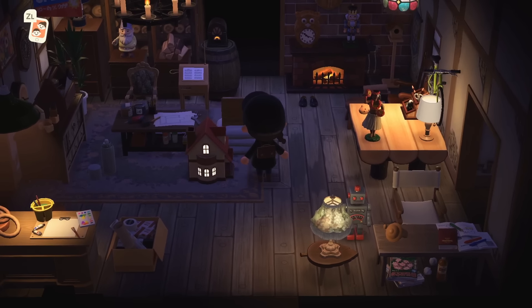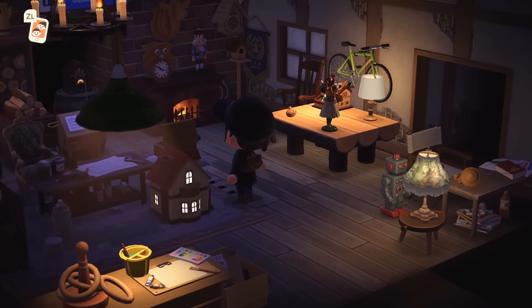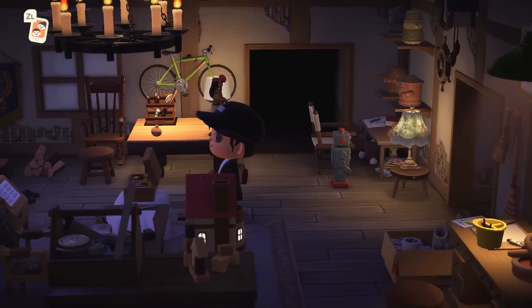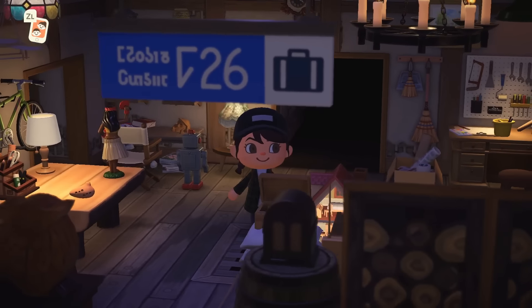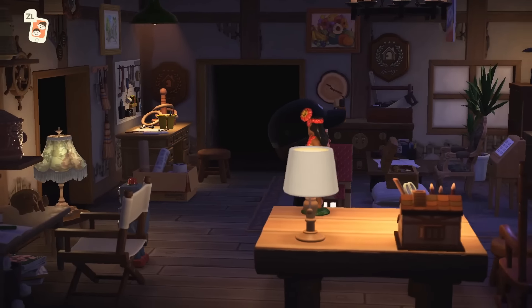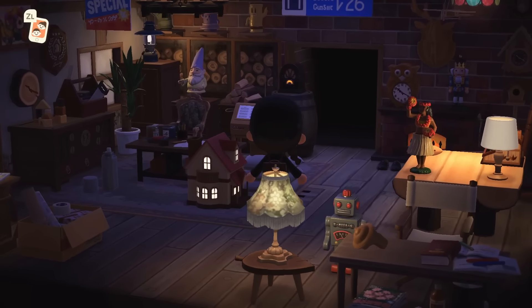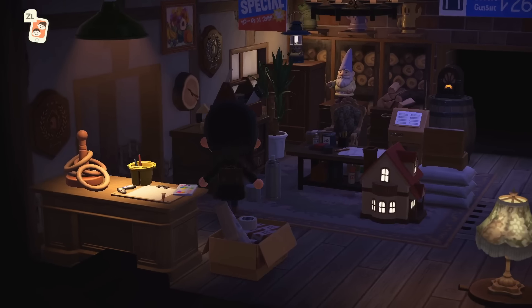Oh, this is not an ordinary shop — this is very much like Geppetto's shop. It has so much like antiquated, old toy-making sort of materials — lots of wood, hammers, nails, not too many electronics. There's a little special sign — it feels like an antique toy store in many ways.